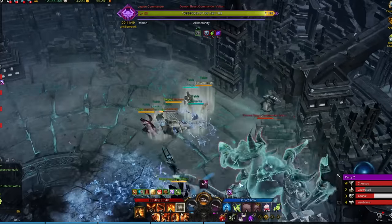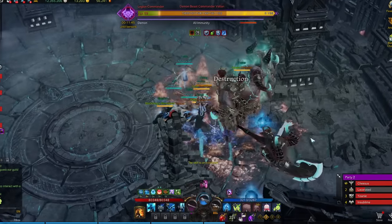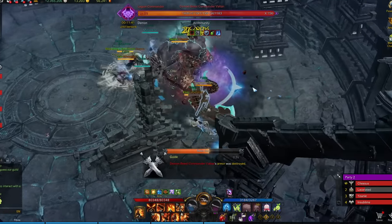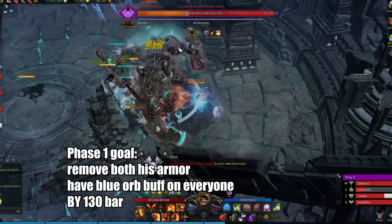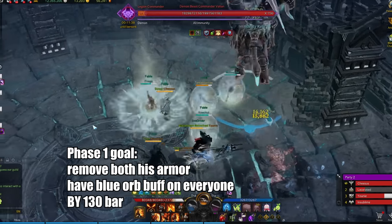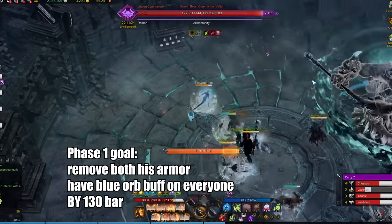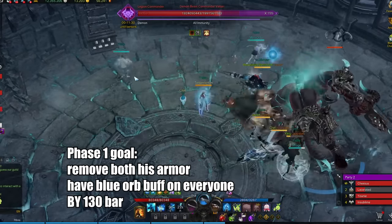After Voltan charges and hits the tower, he'll get knocked down, and at this point the rest of your party members should follow up with their destruction skill and bomb to knock Voltan's armor away. At the same time, the blue orbs will also fall to the ground, and each party member is gonna have to grab 1 orb by the 130 HP line. Your goal here is to knock both of Voltan's armor down by the 130 HP line.